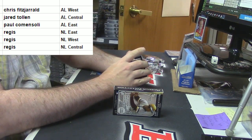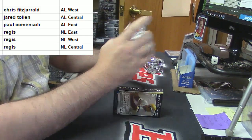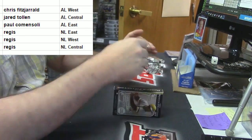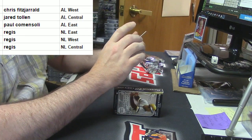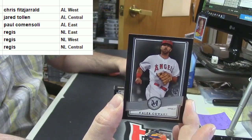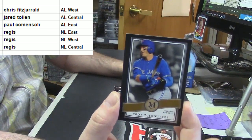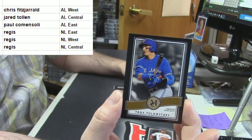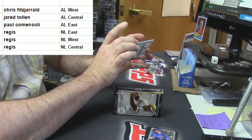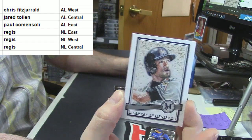George Springer for the Astros — and that is Regis. Rookie card, Caleb Cowart for the Angels, American League West. Toronto Blue Jays, Troy Tulowitzki — American League East. And for the Marlins Canvas Collection, Ichiro — that's National League.